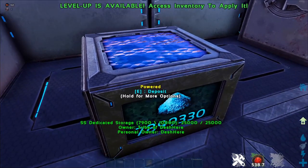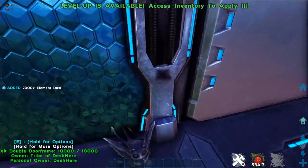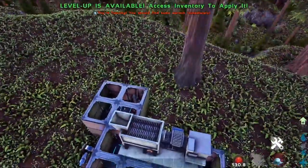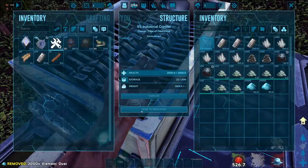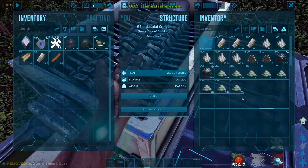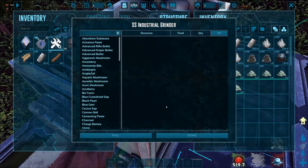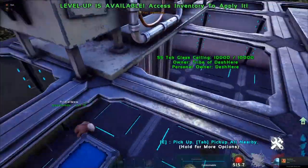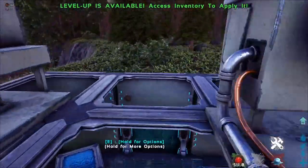The SS grinder - if I take some dust out and put it in the grinder, this also works great as just a resource dump in some cases. Put it in there and send it to dedicated storage - it's gone. They use this cloud-pull function to direct those resources into that box. That's pretty much the gist of it.